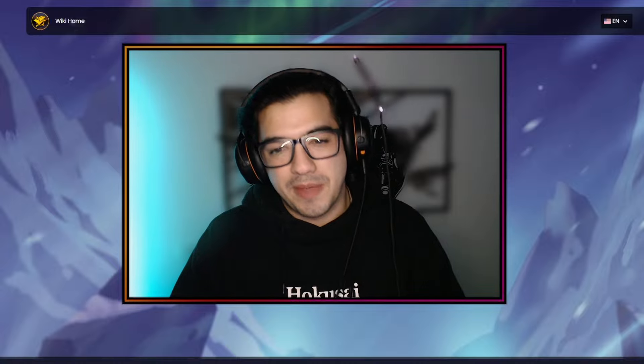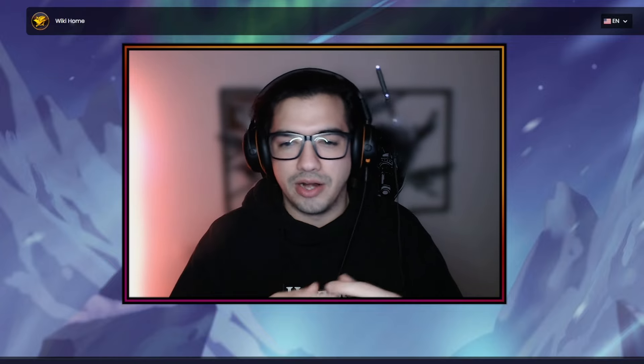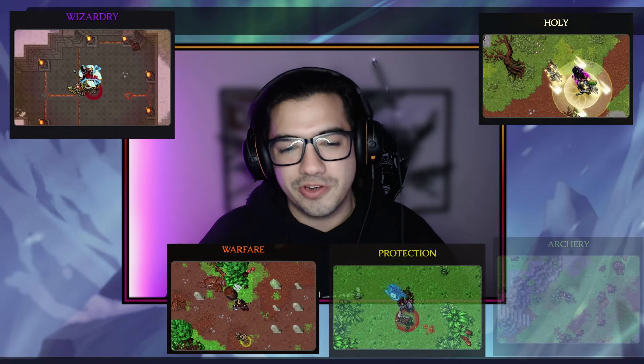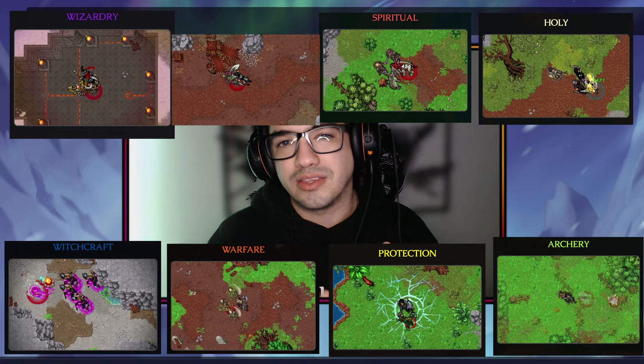In Raven Down, your class is shaped by combining 3 out of 8 available archetypes. These available archetypes are Wizardly, Holy, Spiritual, Witchcraft, Warfare, Shadow, Protection, and Archery. During the game, you can change your class anytime by switching your active archetypes.